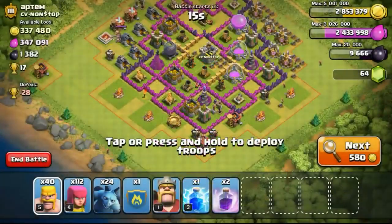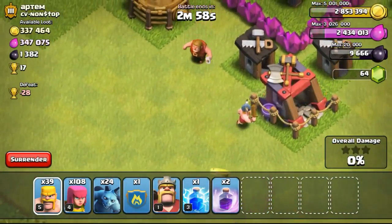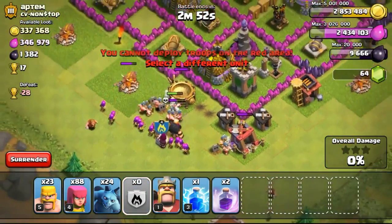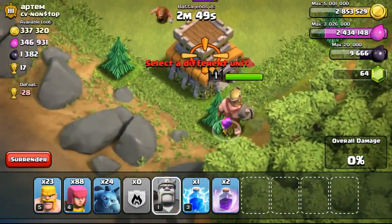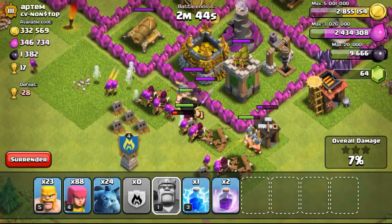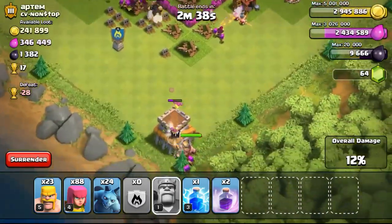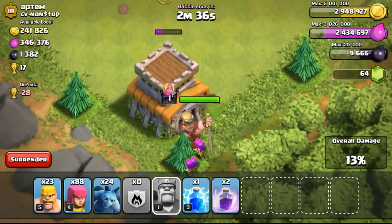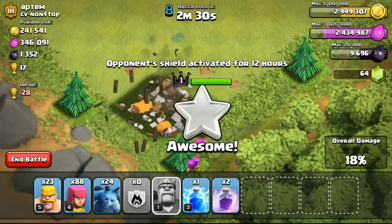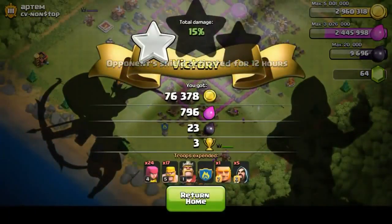Going ahead to find this 337,000 gold available base. I'm going to start with the town hall first to secure the win, then proceeding on to look at how I'm going to attack. The way I'm going to attack this base is I'm not going to take all the loot - I'm just going to take one storage. The reason is because if you look at the storages they are all pretty full, so a lot of the loot is inside the storages, and the gold mines are pretty empty. For those of you wondering how I look out for where the loot is, I've already mentioned that on my farming guide video - I'll put a link in the description below.